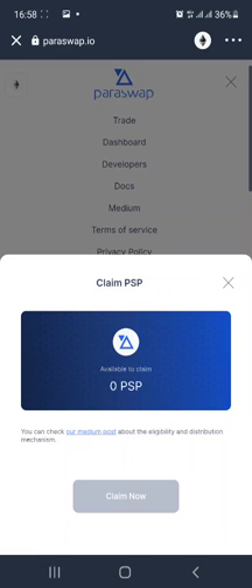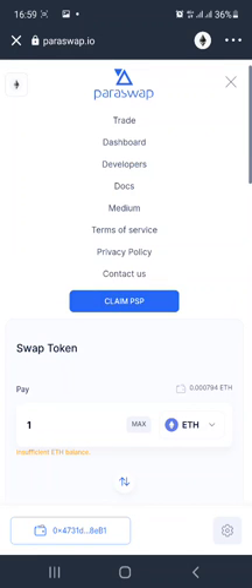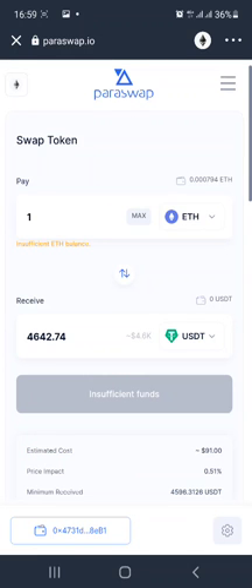This is how to claim the ParaSwap governance token — it's simple and straightforward. You need to have some Ethereum in your wallet. I'm predicting you'll likely need a minimum of $50 worth of ETH to cover the gas fee. I'm not sure exactly what the gas fee is, but make sure you have at least $50 worth of ETH — ERC-20, not BEP-20 — in your wallet before you go to claim the token.